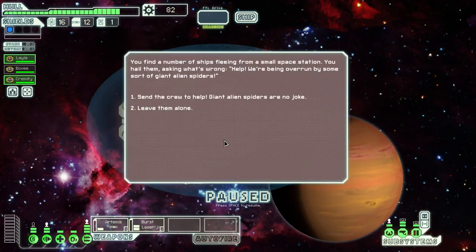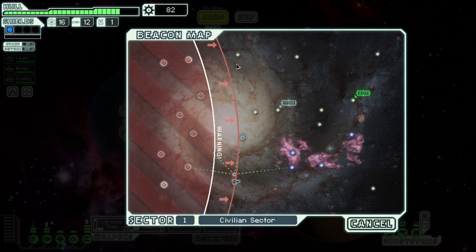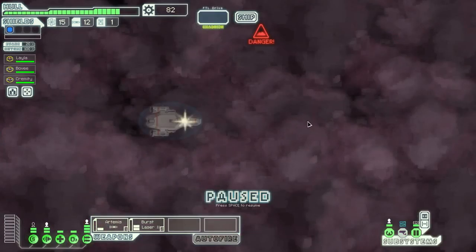Let's continue on — there's a distress signal and there's a store. Let's go to the distress signal first and try to get some scrap. I always like to get as much as I can before going to stores. A number of ships fled from a small space station, run off by some sort of giant alien spiders. This is the one I always leave alone because you basically have a 50/50 chance of losing a crew member.